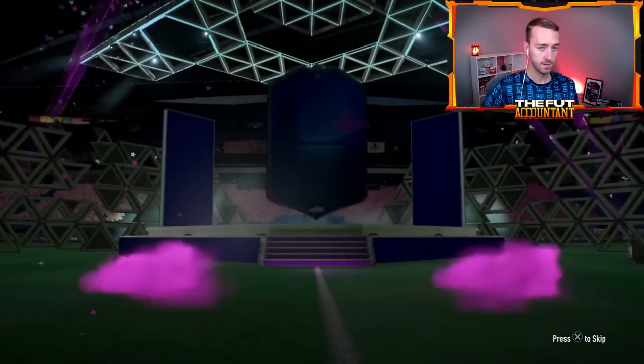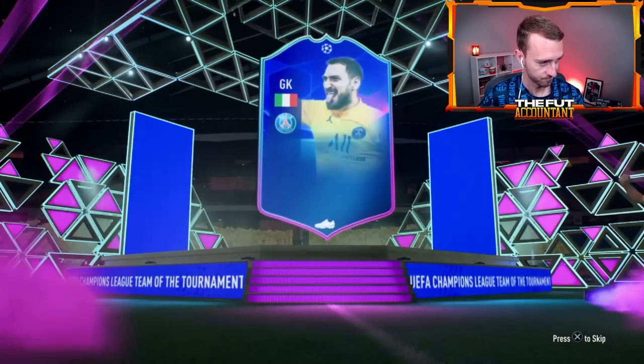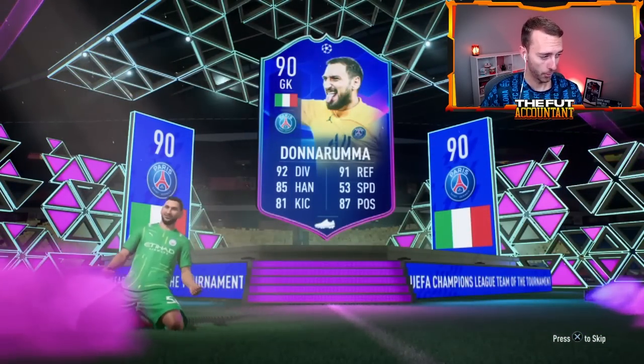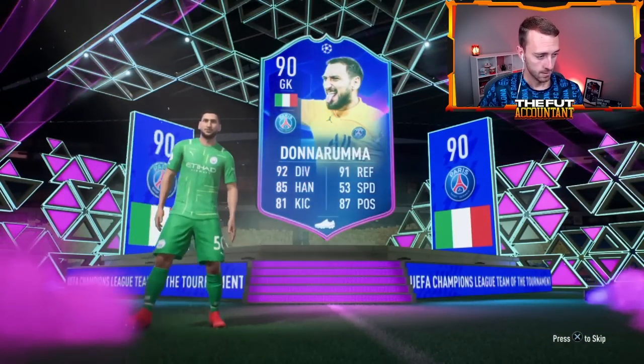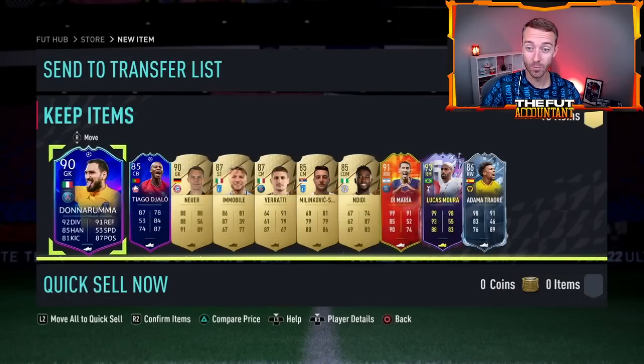Donnarumma. Coutinho is down today, 350. Come on, somebody behind. Di Maria, Lucas Mora - 93 Lucas Mora and Neuer gold. Hey, only 385s. That's nice. That's a good one. This seems to be the worst promo - Fodder Simulator, Time Waste.